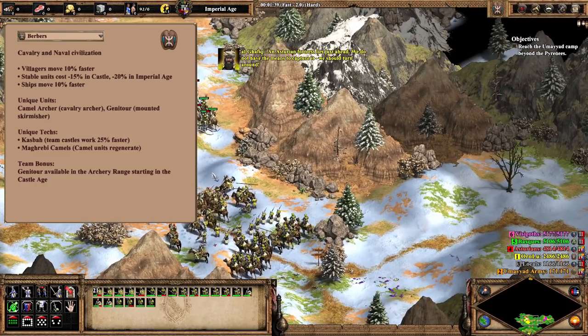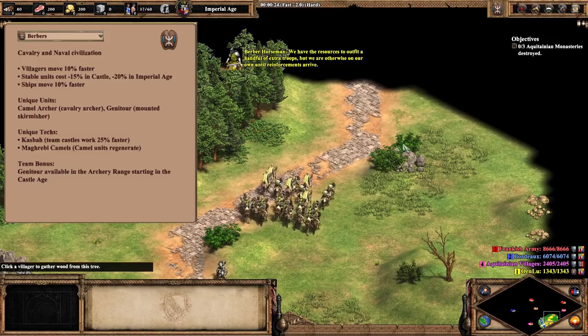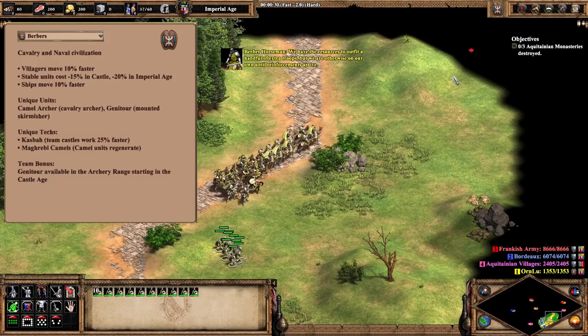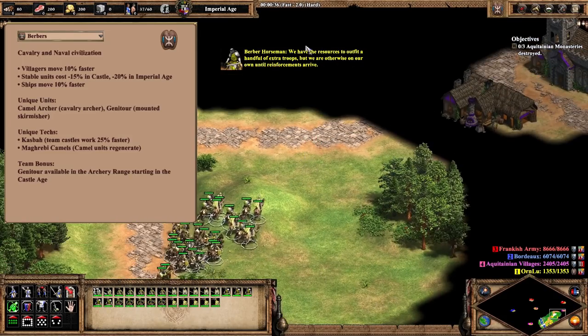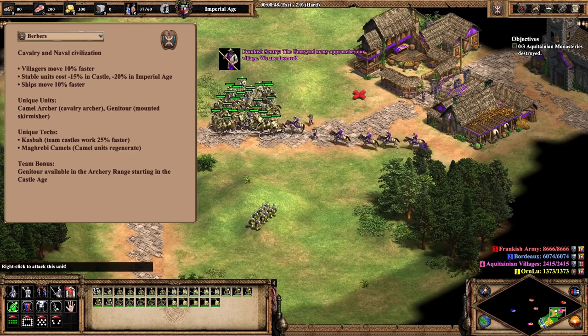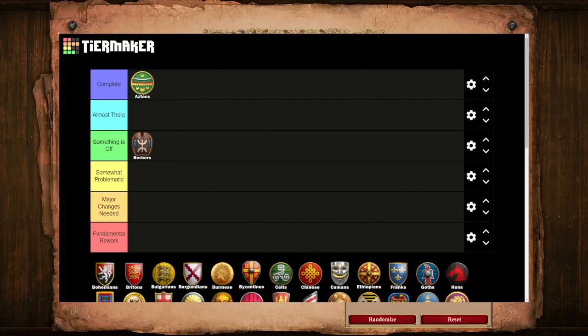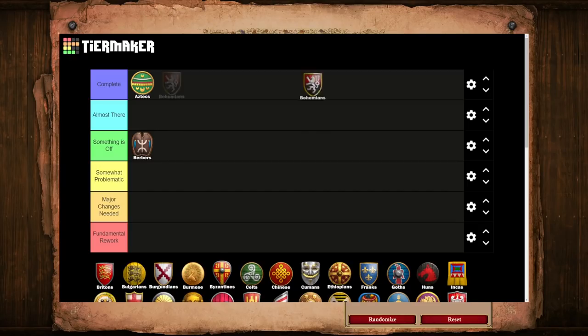With the exception being the Italian Condottiero — because that unit is literally a mercenary — for the genitor, the fundamental issue is that in team games, you don't want to be making skirmishers in almost all situations. You have the potential for trade, and your enemies typically have some sort of cavalry or siege, making skirmishers a pretty lousy option most of the time. I would simply have the effect of Casbah be their team bonus, keep the genitors as a unique unit, and then perhaps give the unit a small buff if needed. Ultimately, the Berbers feel like a civ that is generally cohesive, but the implementation of the genitor unit really does make it feel like something is off.